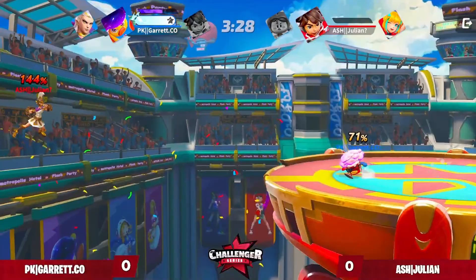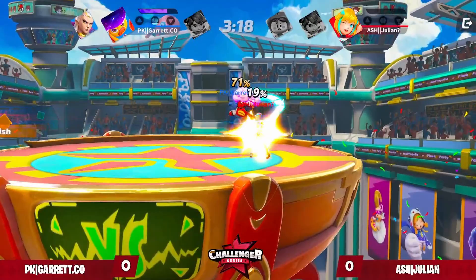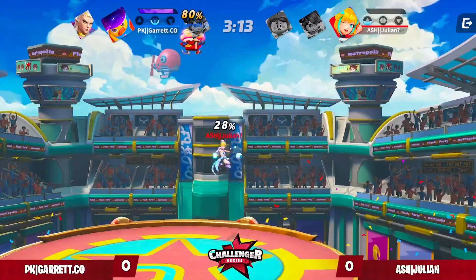That forward air — yep, that's going to get the clip on the punish for the side-b, and that kill animation is super nice. What is Garrett going to do to go ahead and take this game? He tries to get the rob right there with the forward air into the neutral-b ultimate — that actually would have been pretty cool to watch. I don't know if Julian would have been able to get out of that one.